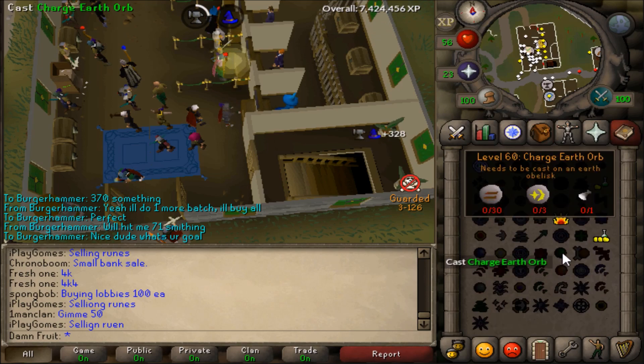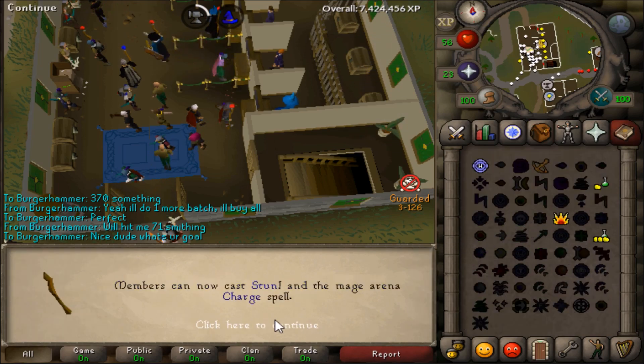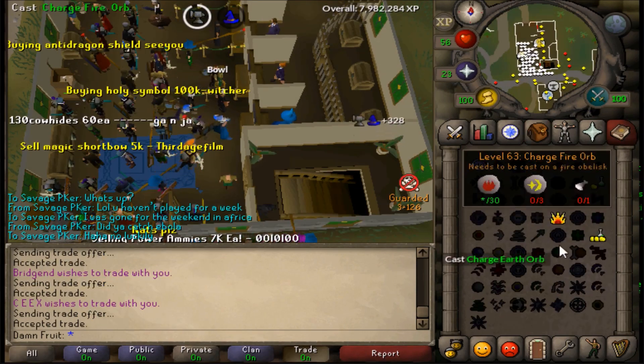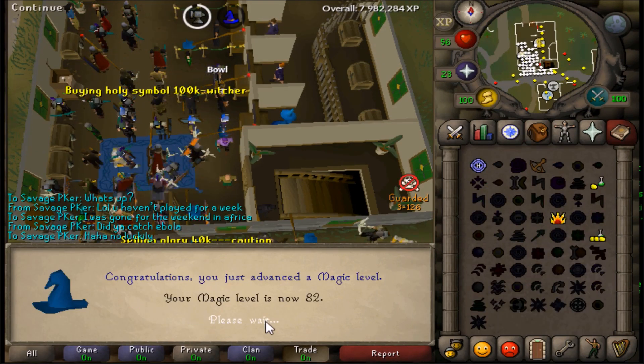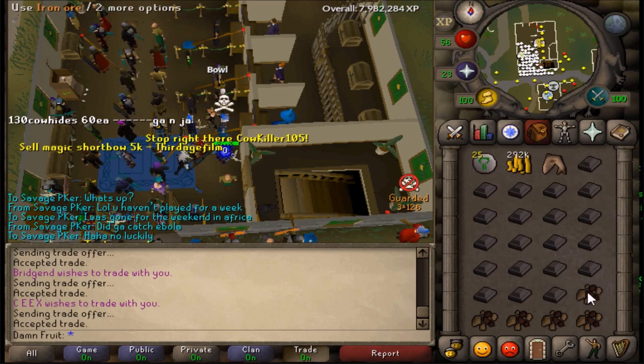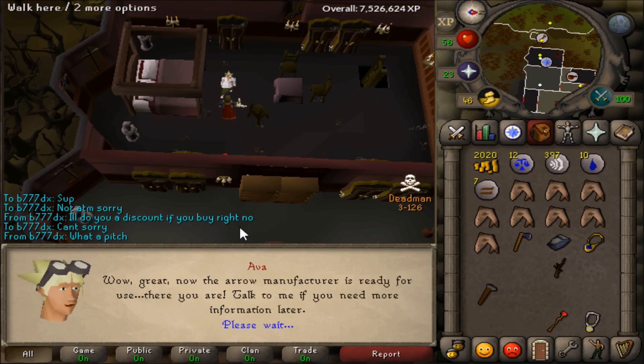I soon realized that was kind of boring and I was tired of alking, so I moved on to superheating, which I found was more cost efficient and effective. I also think I was getting more XP per hour. After several hours of doing superheats I finally got to 82 mage.